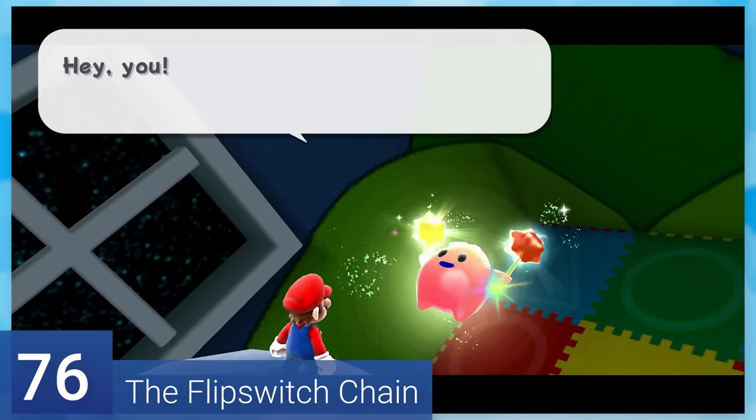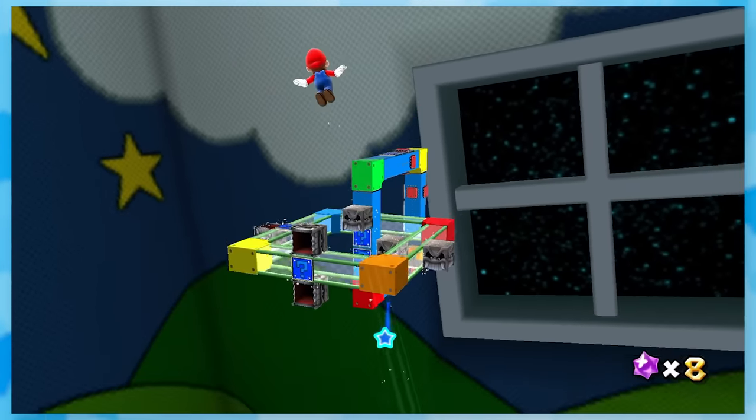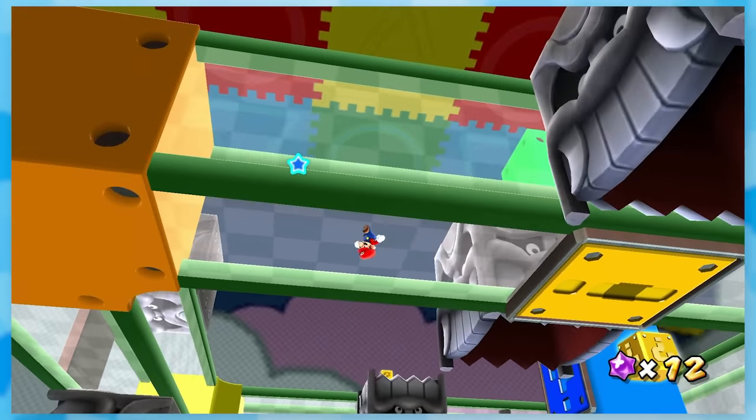76: The Flip Switch Chain. After feeding the luma 50 star bits, you're sent to this QB2B area to hit a bunch of switches. The Tox boxes move pretty slowly, so you're not going to find much challenge here besides just being patient.